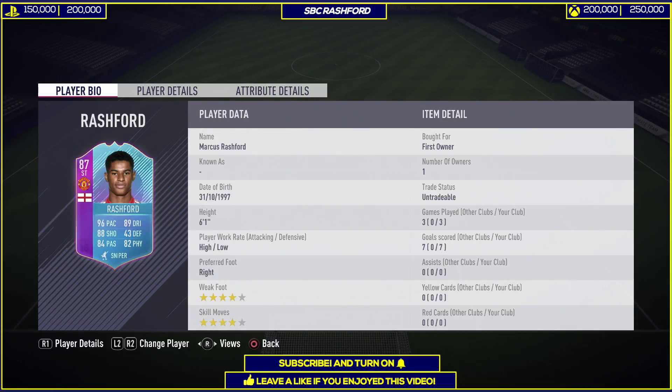Looking at this card, it's quite fantastic. He got himself a position change to striker, and the stats are also quite great. 87 overall with 96 pace, 88 shooting, 84 passing, 89 dribbling and 82 physical. Very great. He also has a high weak foot rating, which is fantastic for an offensive player, alongside 4-star weak foot and 4-star skill moves.